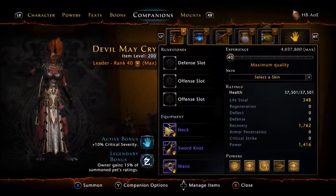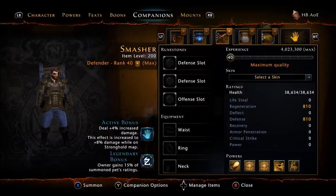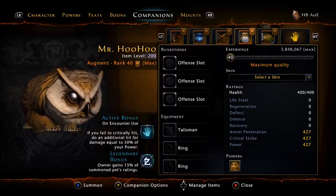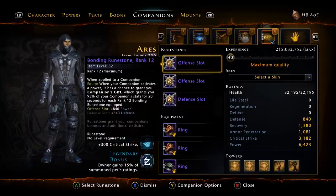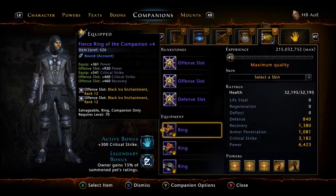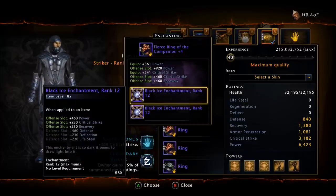Moving along to companions — we are still going with Beli for the 10% crit severity, the Air Archon for the 5% damage increase, the Siege Master for the 4% damage increase. You absolutely have to have an Owlbear Cub if you're running Hellbringer. As your summoned active companion we are still using the Con Artist, though you can substitute for the Sellsword or the Rebel Mercenary if you have the gear. We have Rank 12 bonding runestones, and the Con Artist has three ring slots — I'm using two Fierce and one Heroic — with six Black Ice for power, crit, and recovery.